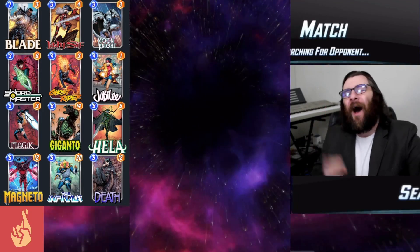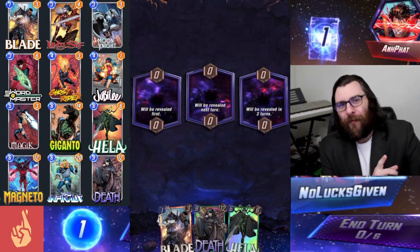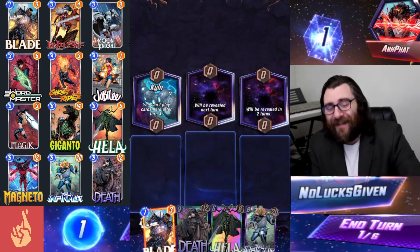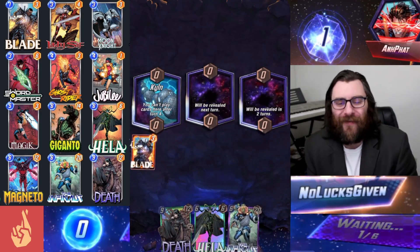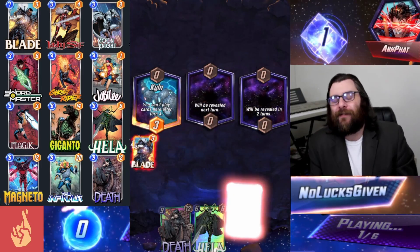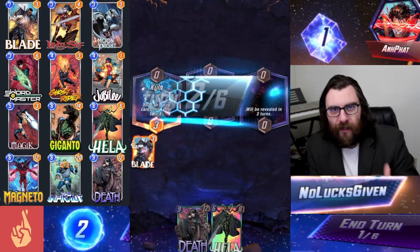What is up, everybody? I'm Nolixgiven here with your Afternoon Snap. Today we're going to be taking a look at this Hella list, which is hella fun. We get to throw Blade into the Kiln on turn one and discard an Infonaut. This is a really, really good start.